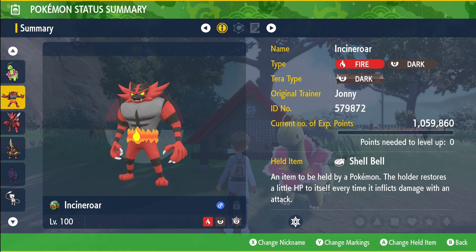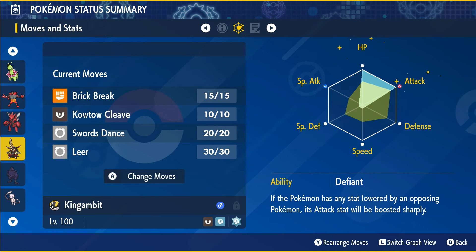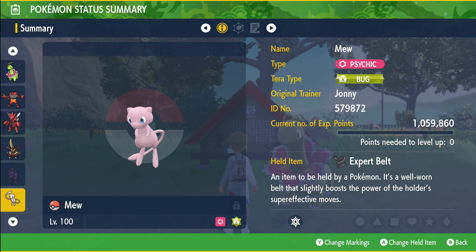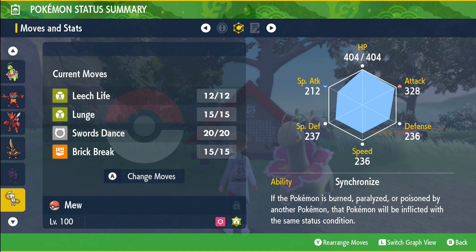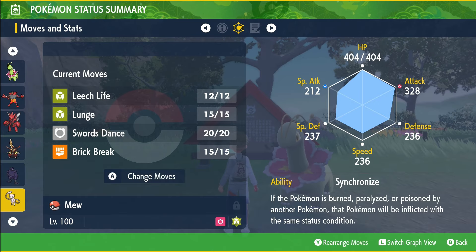Provide all these attackers with the Shell Bell held item, run them with the Adamant nature, and maximize HP and Attack EVs. And if you still have your Tera Bug Mew from the Mew raids, this Pokémon is also always an option. Equip Mew with the Expert Belt held item along with Swords Dance, Leech Life, Brick Break, and Lunge. Lunge can always be replaced with Skitter Smack.